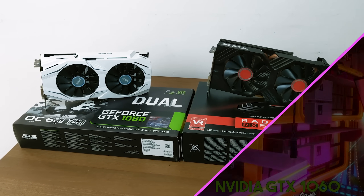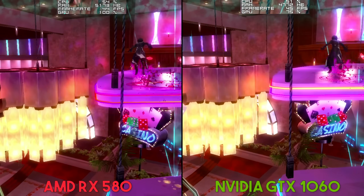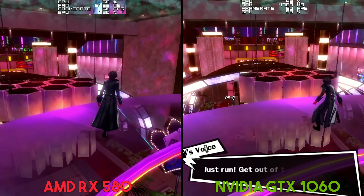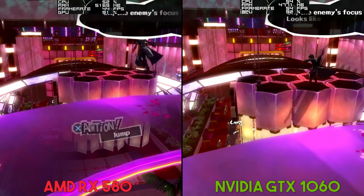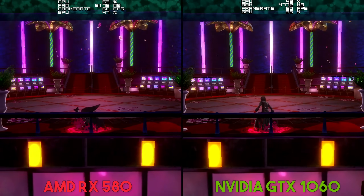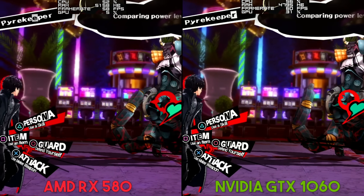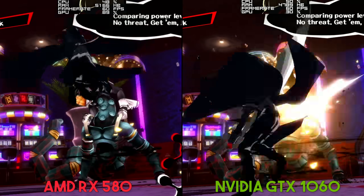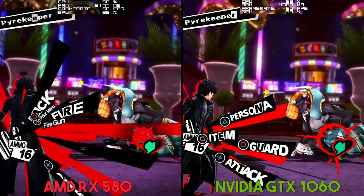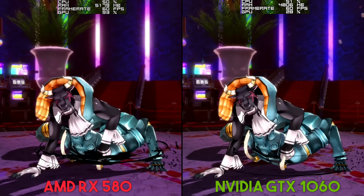First up, we're going to be taking a look at RPCS3 and one of its most popular titles, Persona 5. The main reason I picked these two GPUs — the RX 580 and the GTX 1060 — is because they are both very similarly specced and get very similar performance in AAA titles and regular gaming. These two GPUs are also very similarly priced, with the GTX 1060 6GB variant I'm using here usually coming out about $20 to $25 more expensive.